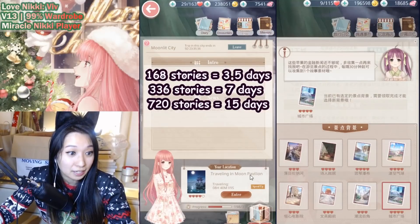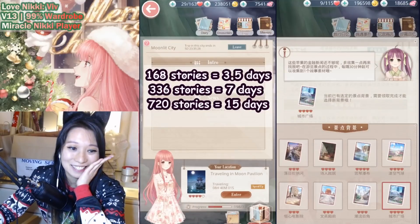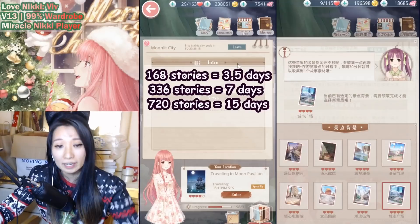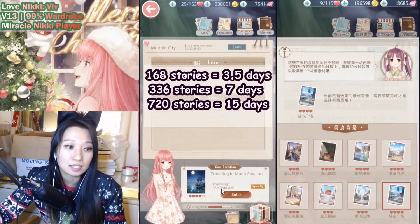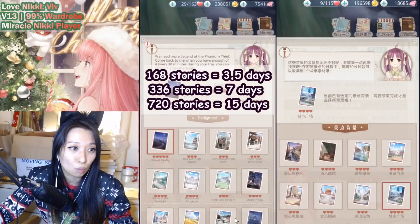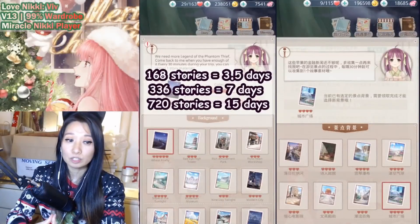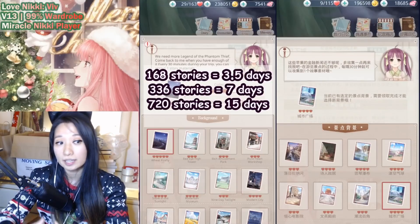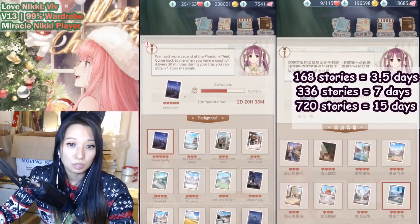Once I am done with this traveling in Moon Pavilion, that will contribute 9 hours to my traveling. This is taking forever. You have the option to speed things up if you are in urgent need of a background, but I do not recommend it. Just chillax and you will get these backgrounds for free in due time. So like I said, this takes 9 hours — that is not enough to finish the entire background because the background takes 7 days. After this is done, just wander about again and select a new place to travel. You need to travel to multiple destinations in order to claim one background. You only do the wandering about to unlock a background so you can work on it, and you need to have traveled to several destinations to actually get it.